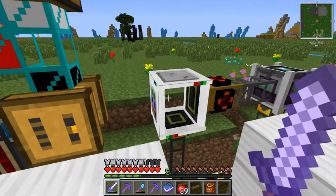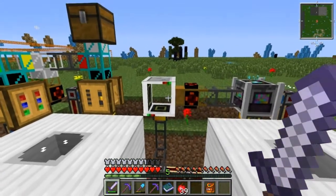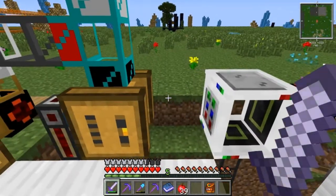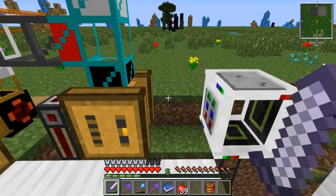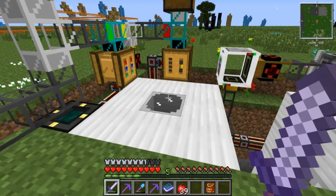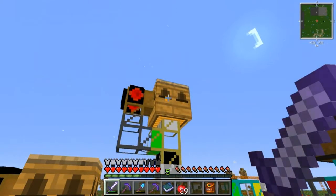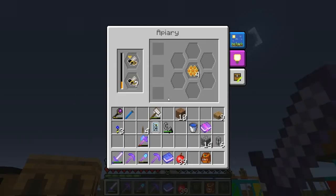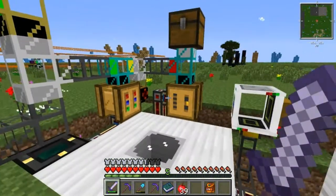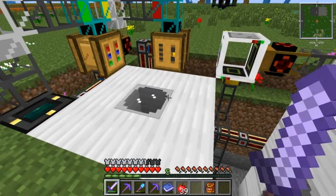I could have run it straight to the analyzer, but it didn't occur to me. I'll have to move the analyzer over a block or use a wooden waterproof pipe. Since these guys are going to be running 24/7 even when I'm not here, whatever comb they make — if I'm not breeding or analyzing — hopefully I'll build up an excess of honey.